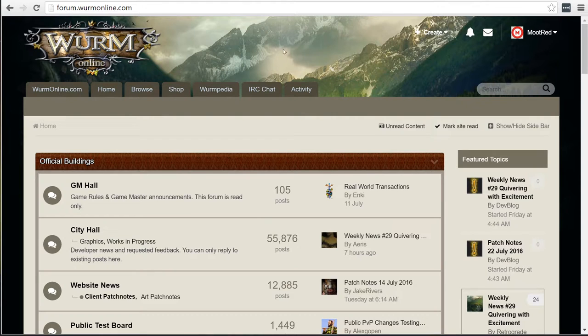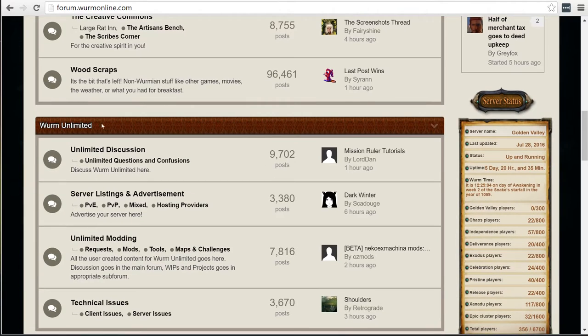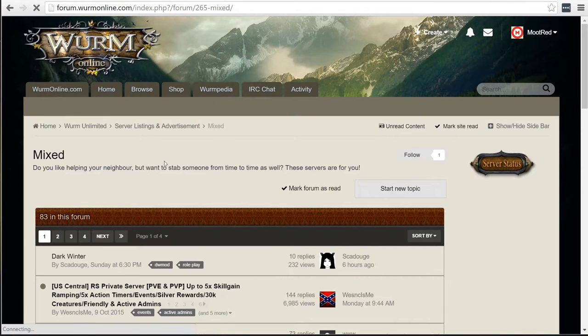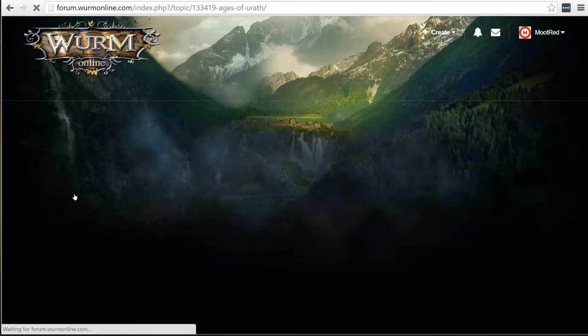Just to give you a quick introduction, on the forum they have a posting throughout the Wurm forum or WormOnline forums, and if you come down to the Wurm Unlimited section and you click on Mixed, which is a PvP and PvE server, you can click on Ages of Urith.